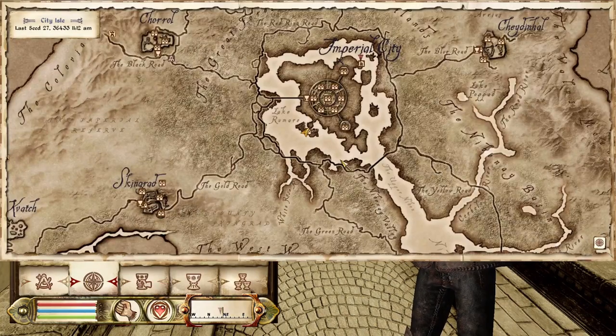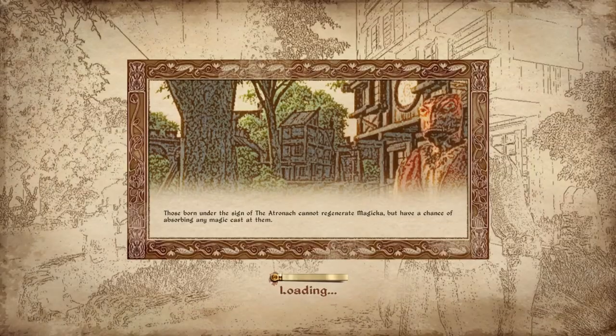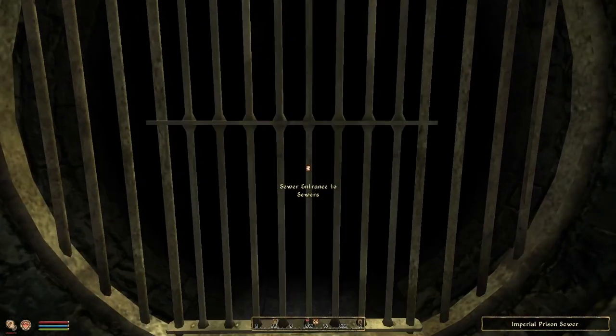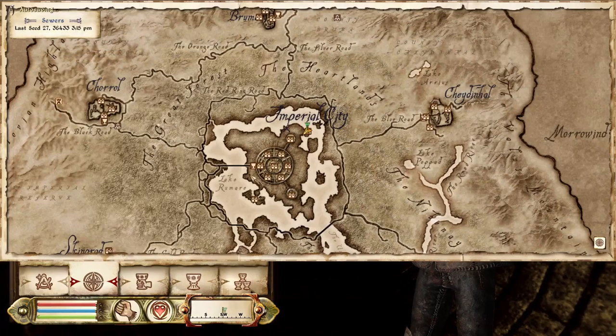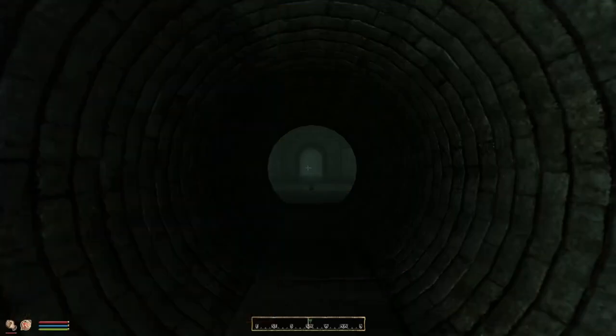We've even got a waypoint showing where we're supposed to go. So we'll jump over there — I'm not going to walk, it's a lot quicker for the purpose of the video to just quick travel. And if we turn around, there it is. Let's sneak because there might be monsters. I'm also going to ready my magic — I do have some magic, I have Flare, which will do.